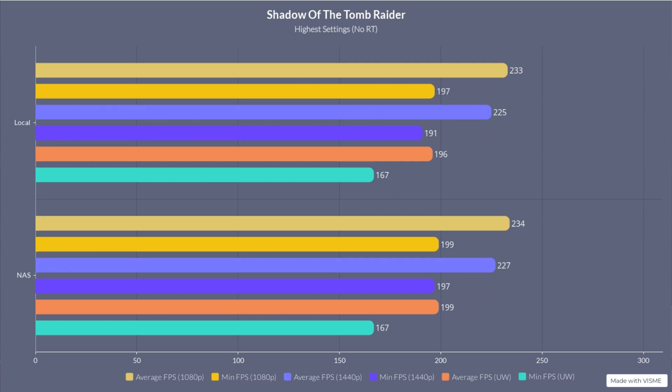We'll compare them as we go and I'll put them up on the screen. So Shadow of the Tomb Raider: at 1080p, on the NAS was 234 FPS average and 199 minimum; on local was 233 and 197 — a little bit less but within margin of error, so a good result. At 1440p, 227 and 197 on the NAS and 225 and 191 on local — again probably within margin of error. On ultra-wide, 167 average and 199 minimum on the NAS, and 167 and 196 on local — again within margin of error.